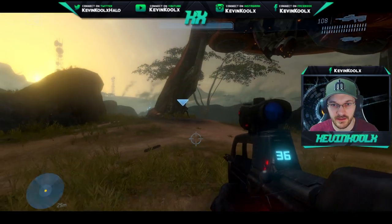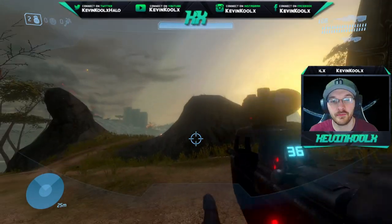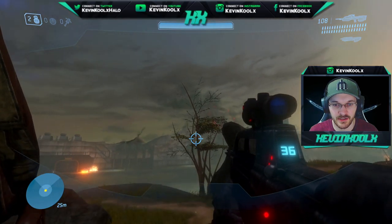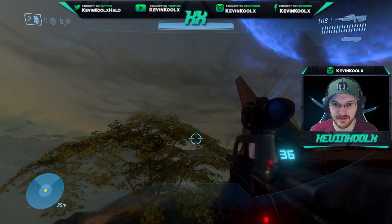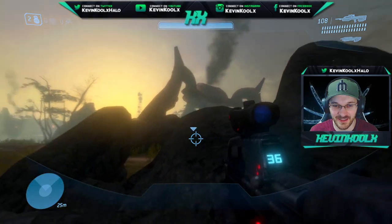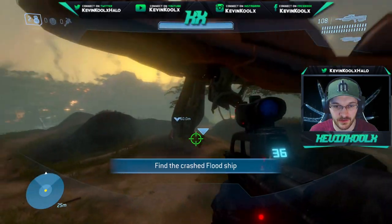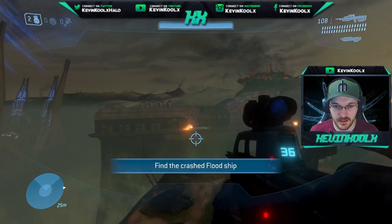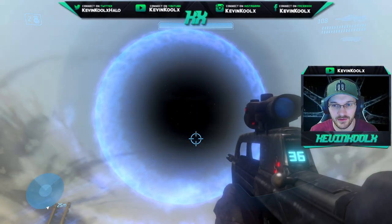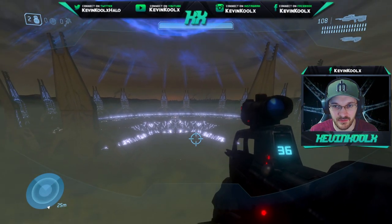Here we are on the mission Floodgate — the Flood have just landed and are about to destroy this planet. So let's showcase what you can do. First of all, you jump, then you jump again — it activates the jetpack, and you can just zoom around however you feel, which is just so ridiculous. You can also hover in midair with the skull on: if you just stop and hold down crouch while you're in the air, it keeps you in place. And look at this skybox — it just looks amazing. It's not very often you get such a beautiful view.